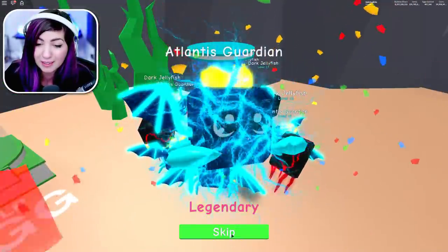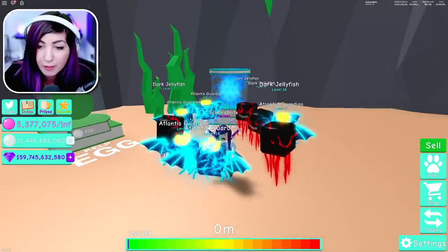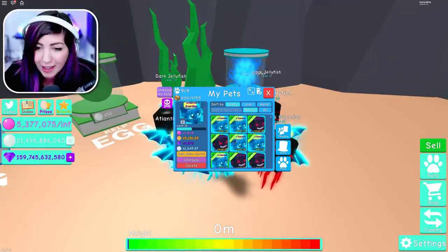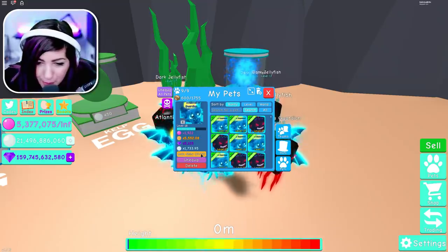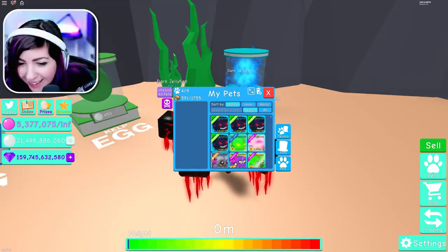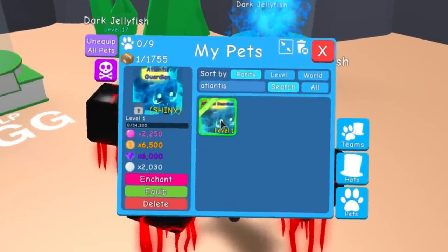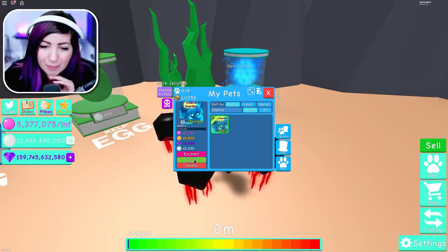That's more than I expected. So worse comes to worst, if I need a little bit more in the rewards episode, we might have enough Robux to spawn a few chests. That's good news. So let's go ahead and make a shiny Atlantis Guardian. Are you ready? Oh my gosh, where is that thing? There it is — our shiny Atlantis Guardian.